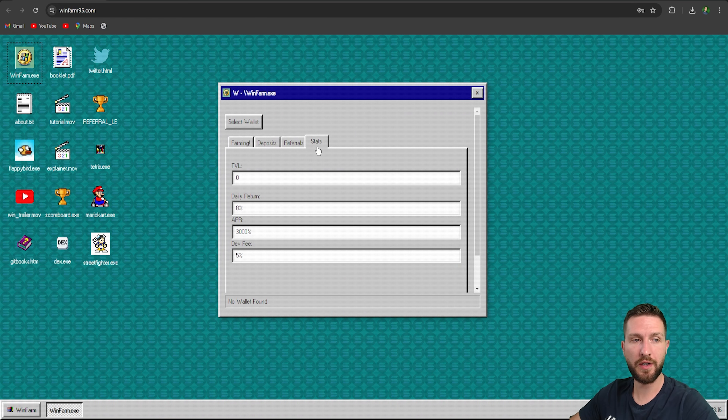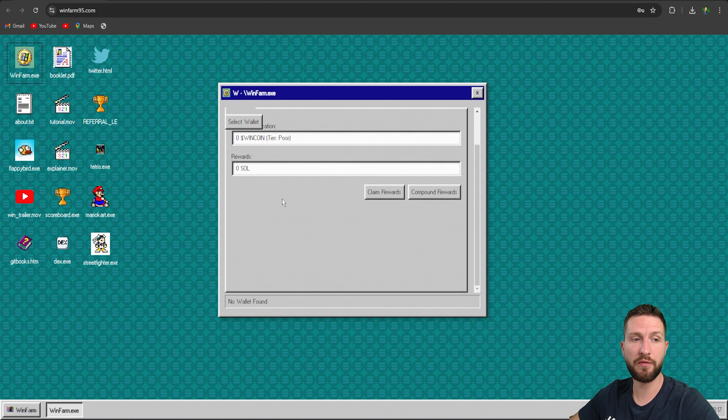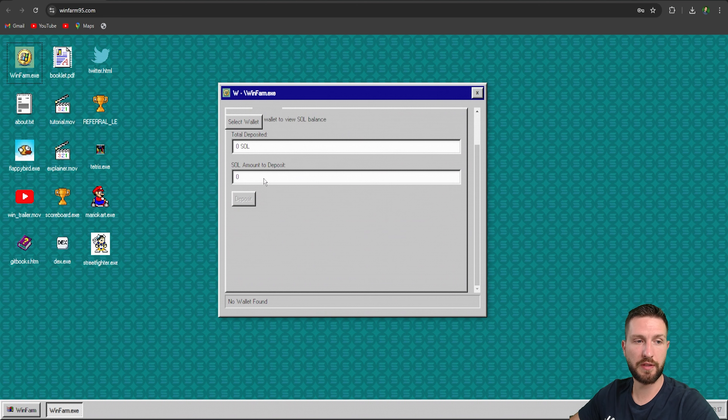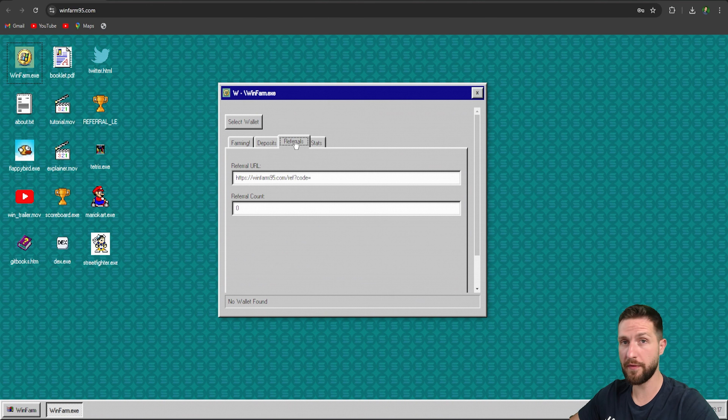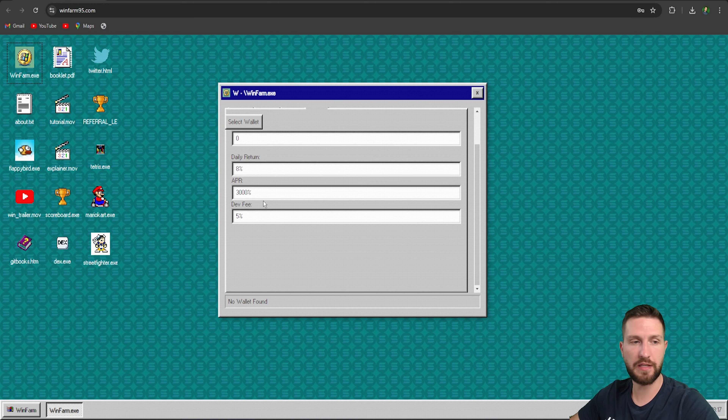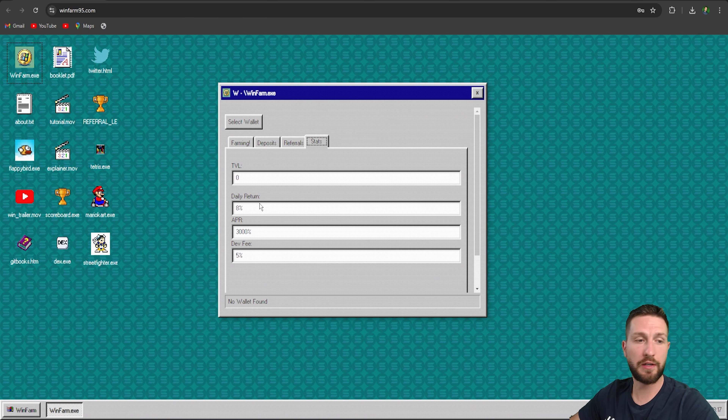By clicking on WinFarm X you're going to see this amazing platform. The core of everything we need is right there — we have farming, our WinCoin allocation, how many rewards you can claim, and the ability to compound your rewards. We also have deposits, total deposit, the Solana amount to deposit, and your referrals. Once you've deposited, you get a referral code and can track referral counts. Daily return is up to 8% and the annual percentage rate is 3,000%. Developer fee is 5%.